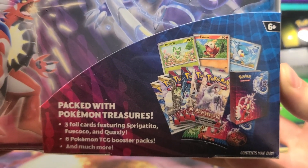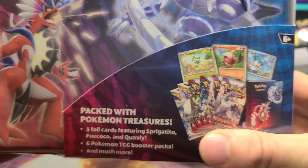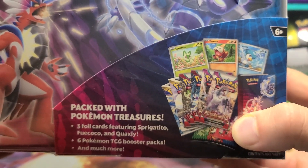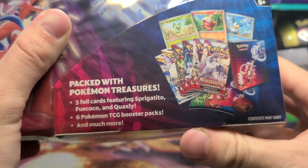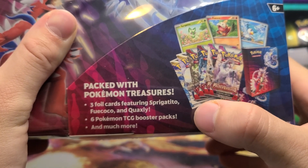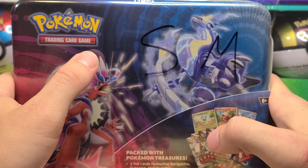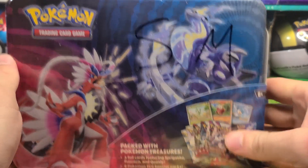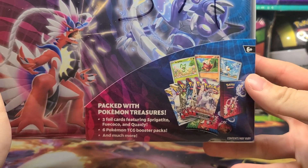Quick recap: there are six booster packs in here — two Paldea Evolved, two Scarlet Violet Base, and two Silver Tempest. Every single one of these tins has that. The one difference is apparently some print runs of this chest have Silver Tempest as booster packs with only ultra rares or better. There's still a chance to get a double hit in the reverse holo spot with a Radiant or Gallery card.